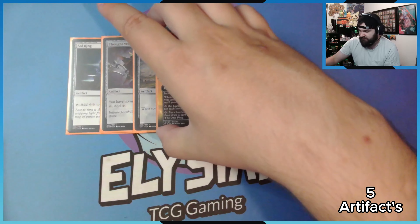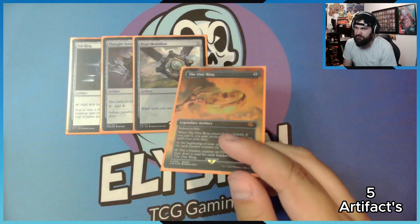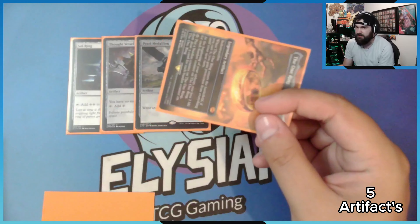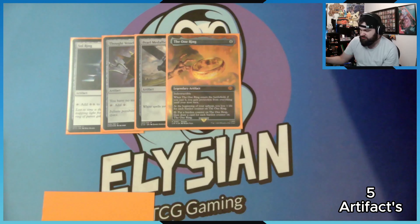I'm actually running The One Ring. It's kind of ridiculous how much it costs — it was slightly more than buying the bundle box it comes in. For those who don't know: it has Indestructible, and if you cast it that turn you have protection from everything until your next turn. At the beginning of your upkeep, you lose one life for each burden counter on it. You can tap it to put a burden counter on and draw a card for each burden counter. And since I've got so much lifelink, I should have no worries with this card.